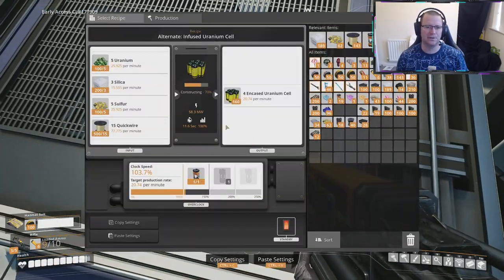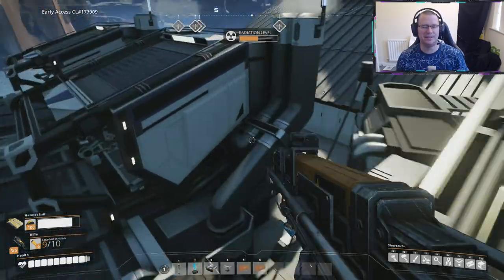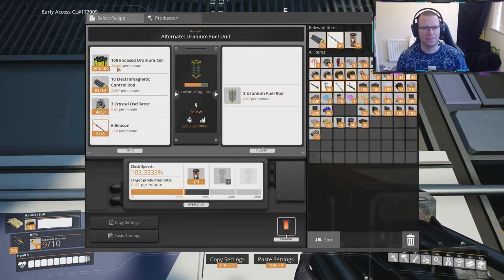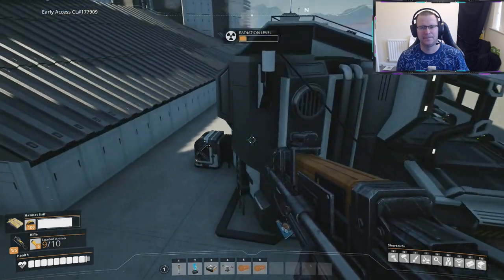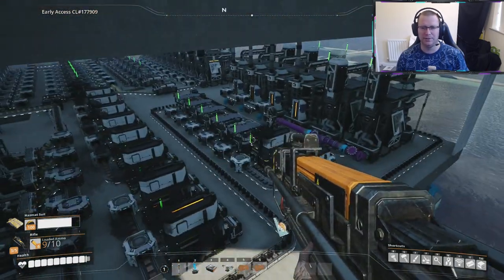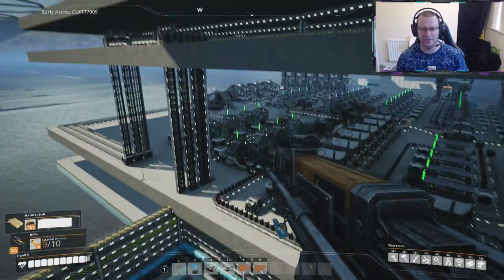All of these manufacturers are overclocked ever so slightly. You can see they're overclocked to 103.7%, making me 20.74 encased uranium cells a minute. Now this is exactly what each one of these manufacturers over here making the uranium cells needs — 20.667 this says, and this says 20.74. So we will have a tiny backlog. It's minimal — there's no point overflowing it and getting rid of it because it's not going to stop anything else in the system.